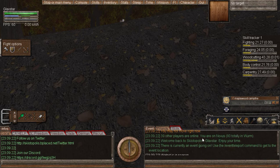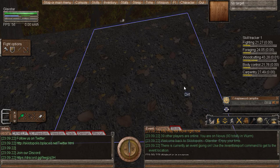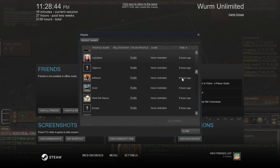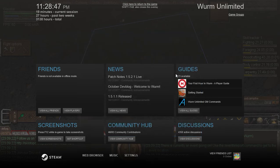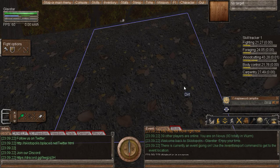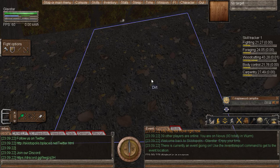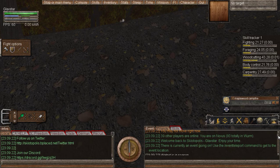Thirty-nine players. There is a way to check how many people are in game on Steam — I think it's Shift+Tab, and then you click on View Players. You can see how many people are in. I don't want to show the names too much because I don't know how people are going to feel. So that was a quick one. If you're curious, you can always pause and read them.